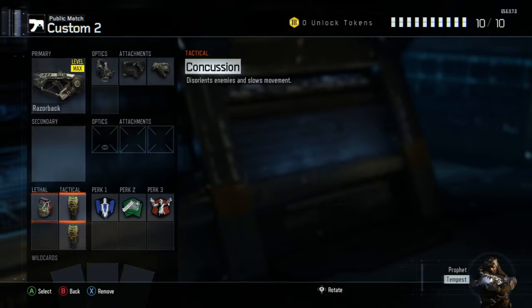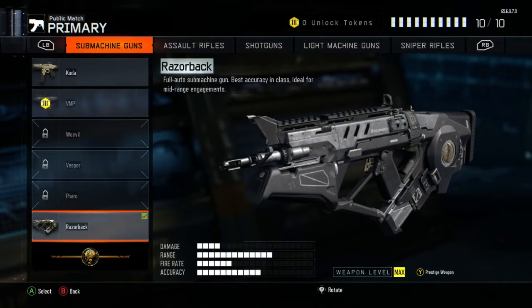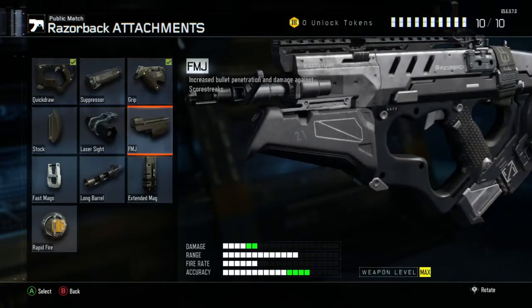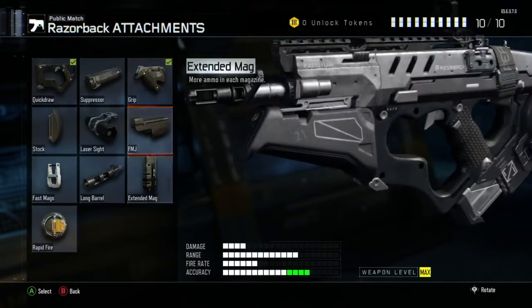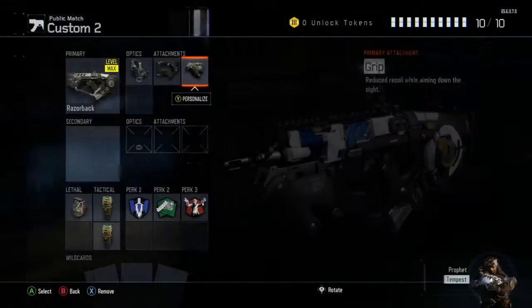This is the Razorback and this is how I have it set up. I don't have any unlock tokens so my lethals, tacticals, and perks will look different eventually. Looking at the stats: damage isn't that great, range is pretty good, fire rate is all right — not going to compete with the Vesper. Accuracy is absolutely amazing. I'm running an optic, quick draw, and grip. Grip and quick draw always complement each other.